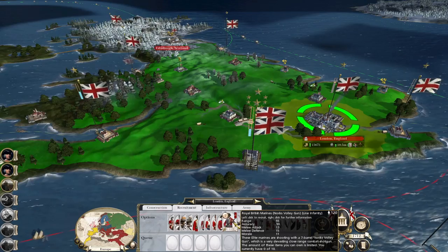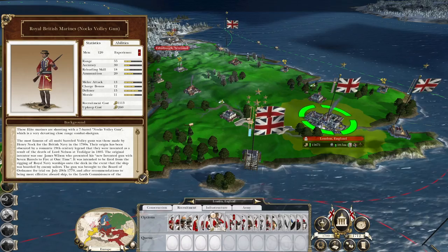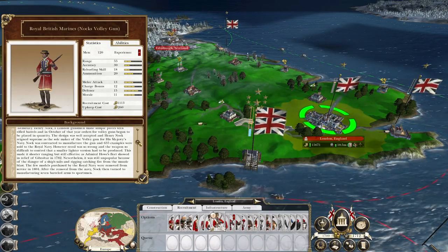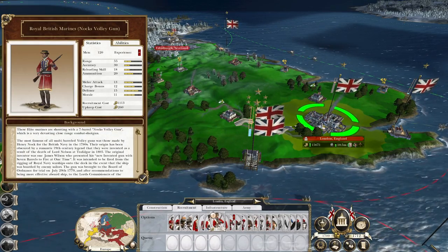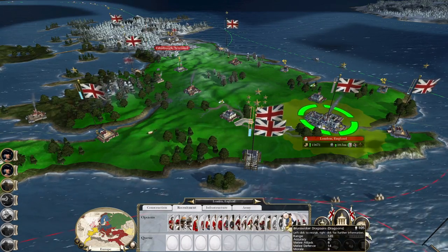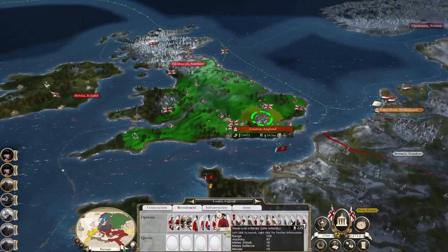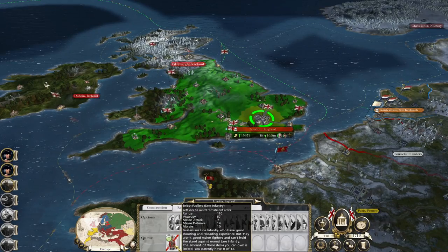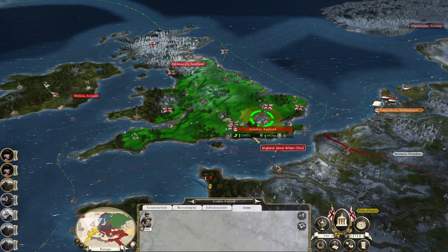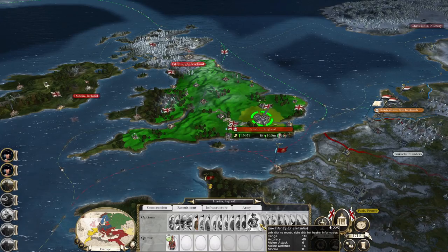The Nock Volley Gun — they don't have a volley gun modelled in-game, but if you've ever seen Sharpe, it's a seven-barrelled volley gun that fires pistol balls, which is pretty awesome. If I'm going to build an army down here to fight the Spanish, I'll buy a unit of Fusiliers with excellent accuracy — 57 accuracy. That's just basic. Compare that to a basic line infantryman: 40.